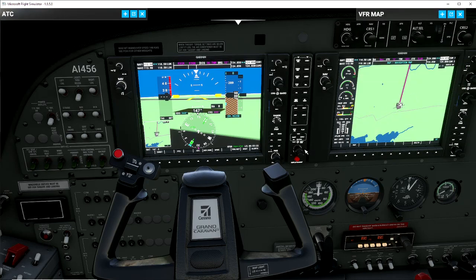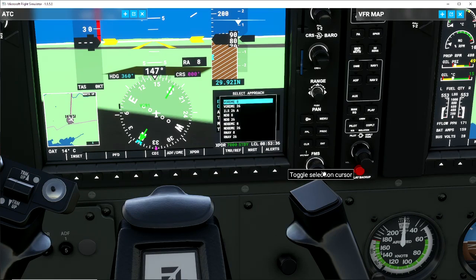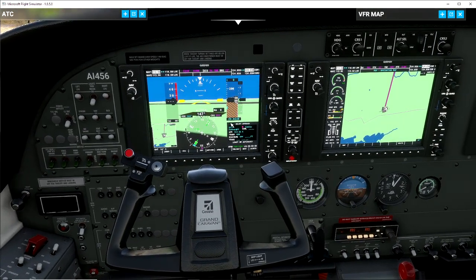Because I've only got a direct GPS, I'm going to hit program and select approach. At the moment it has a VOR DME 08 but we're coming in on a different runway — we want the ILS. So we click this one on the top, go down to ILS 26, click enter, and our transition of CON is fine. I'm also just going to select our altitude for today of about 4,000 — we're not going very far so 4,000 will be fine.